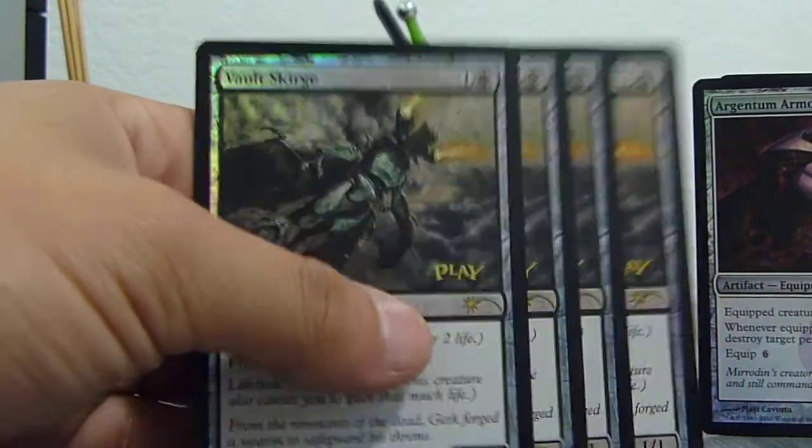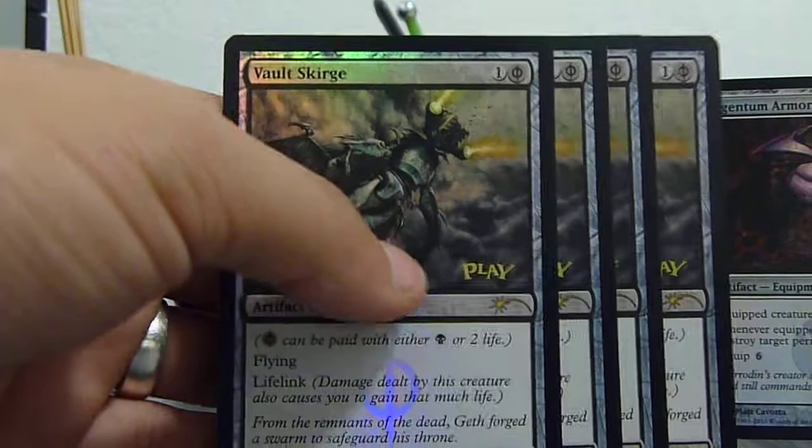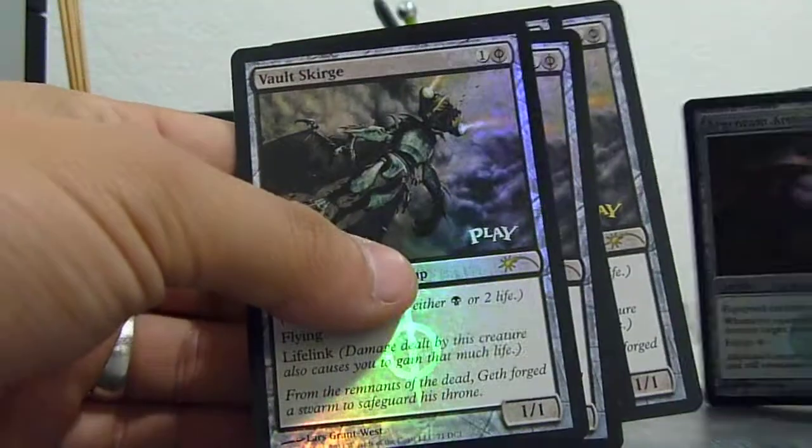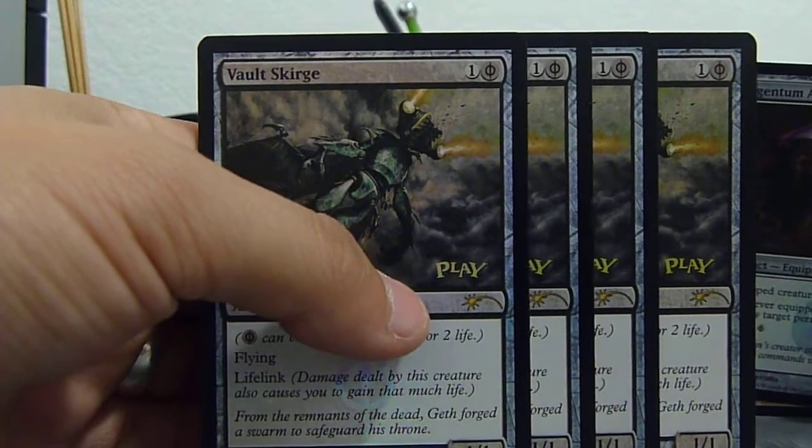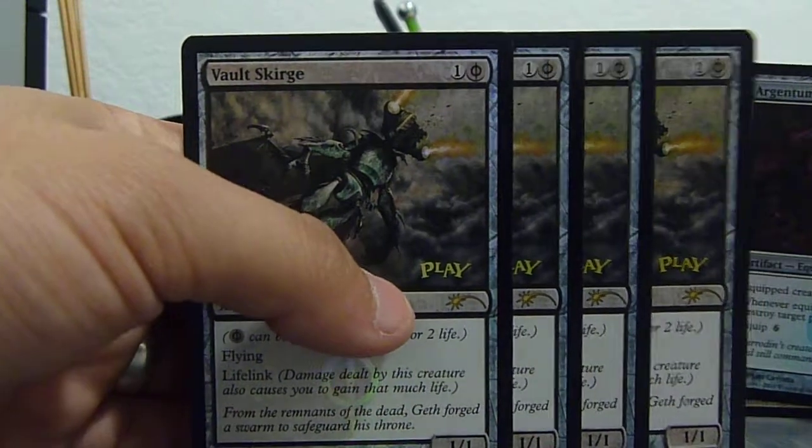Four foil promo Vault Scourges — it's my favorite card in the game right now. He's pretty playable; he doesn't die to Doomblade or Go for the Throat, which is a huge reason why. A lot of people I play with play Vampires.